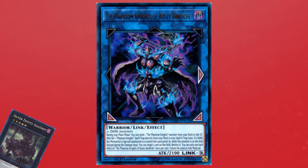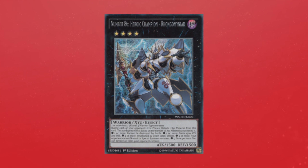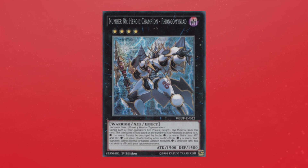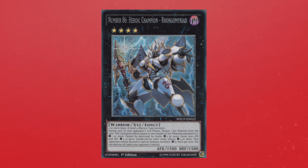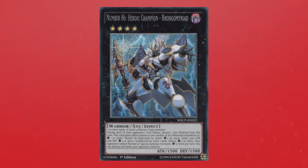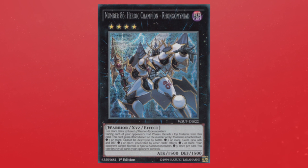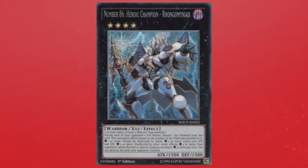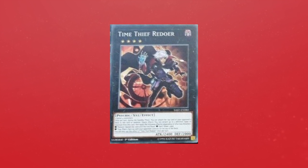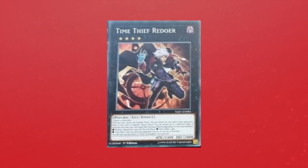Another important interaction with Bard: because you banish Redoer during the end phase, you'll have no materials on it, so this deck can very easily summon Azathot on your opponent's turn. Azathot on your opponent's turn is way better than you'd think — stopping all of your opponent's monster effects is really good. You can also play the Xyz monster in Dark Warrior. We have an alternate way of making Azathot, and Time Thief Redoer is just another utility card Dark Warrior could use since it's a generic rank 4, which is really good for its playability in other decks.